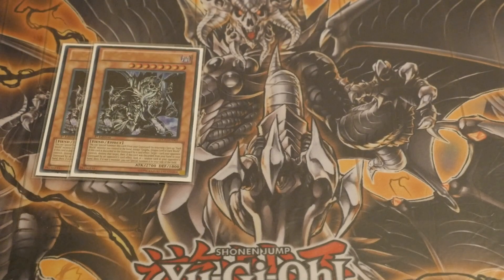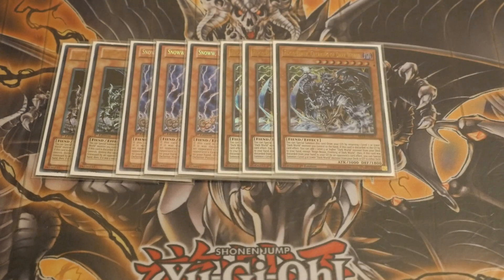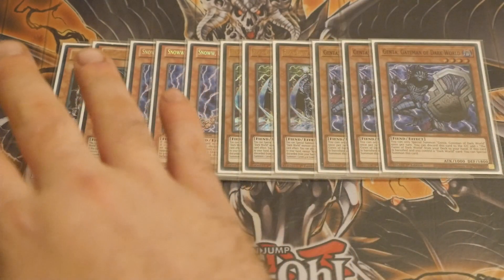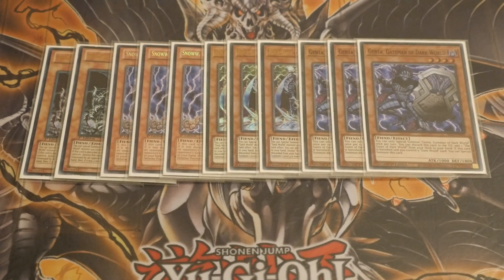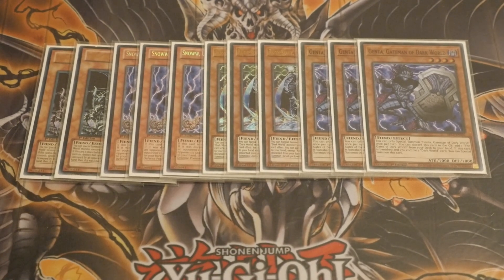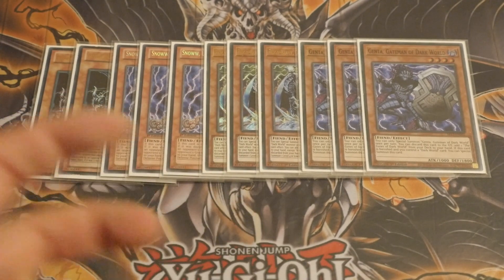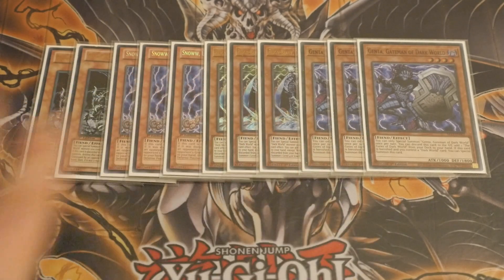This is one of the only — I believe only the second version — where I've ever actually played one card less than my normal standard 12. So of course Triple Genta, Triple Rainbow, Triple Snow, and only two Grefa this time. The reason is there's a card in the deck that can help you Foolish Burial it. It could also apply to Rainbow. Where Rainbow can search out your Grefa, it can't be done vice versa.